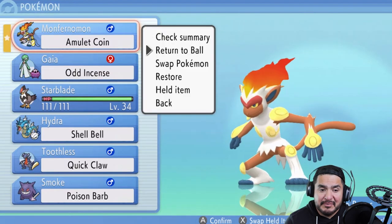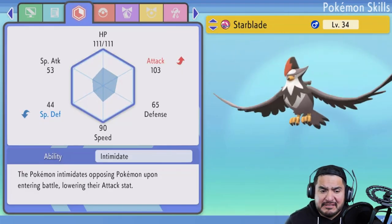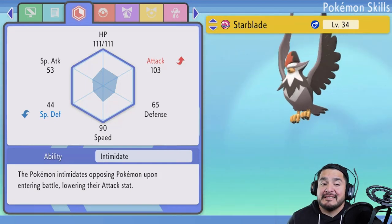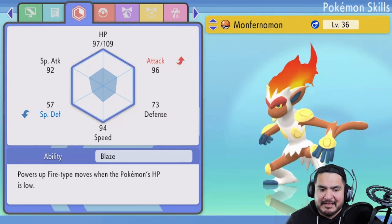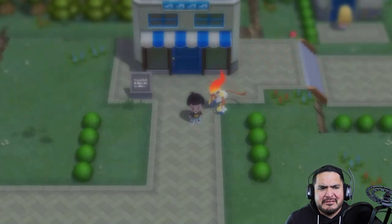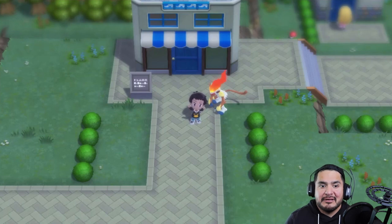We evolved Monferno Mon into Infernape, and good old Starblade. Let's check Starblade — its physical attack is just kicking butt, but special defense is not the best. Still a pretty good Pokemon. Monferno Mon is the same deal — attack is great but special defense is just not there. This game is really making me think about stat checking, like I used to do in Pokemon Platinum.